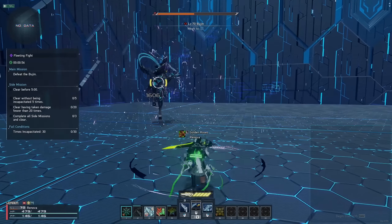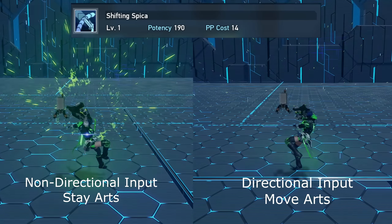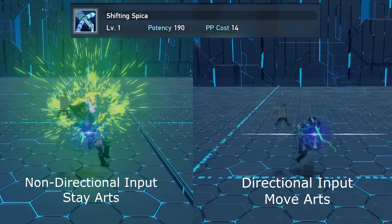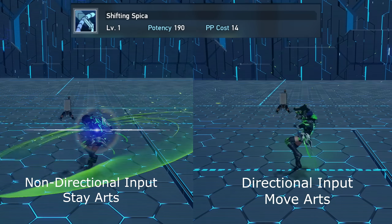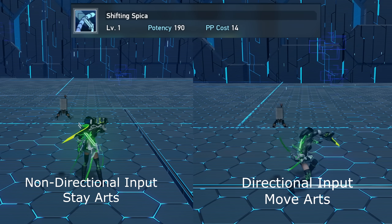Each photon art has two variations: one with directional input and one without — also called state move arts. Starting with Shifting Speaker: the non-directional input performs a horizontal slash followed by a blast at the end, and the directional input version will instead gap close and then follow up with a blast at the end as well.